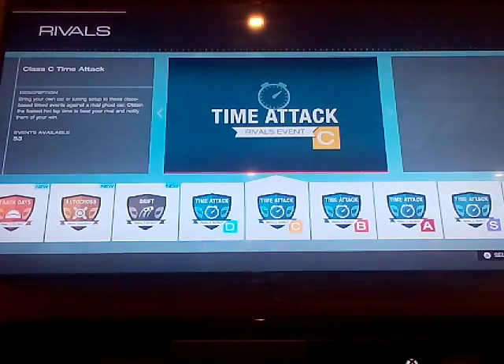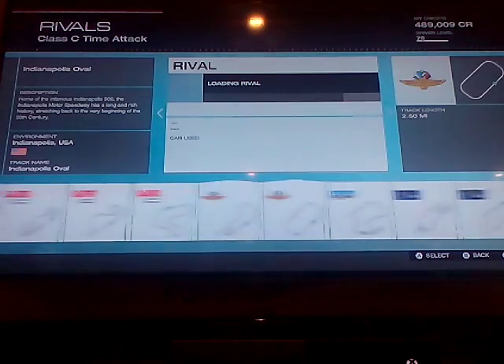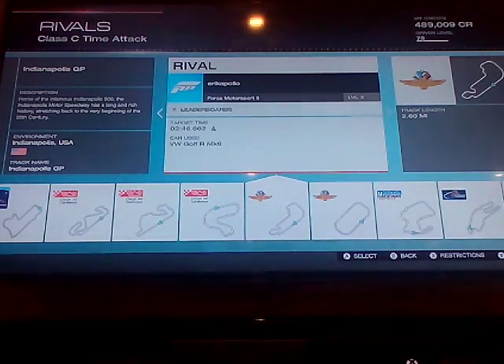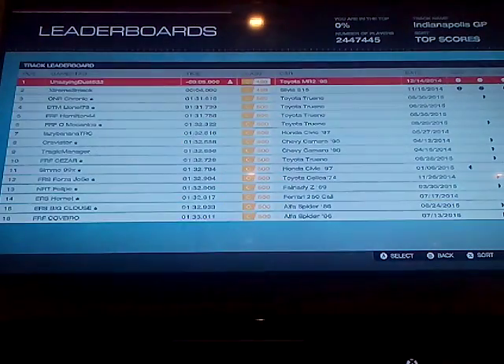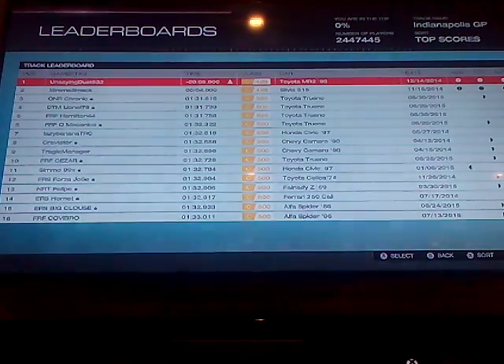So first you're going to have to find a rank C card, select it like I have. Then go into this, press A and go to this track — no, this one — that track, and then select leaderboards and select this guy as your rival. So this is viral.